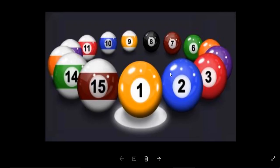The object of the 8 ball pool game is for one player to pocket their set of assigned balls — 1 to 7 solids or 9 to 15 stripes — and then to legally pocket the 8 ball.